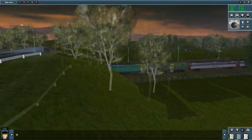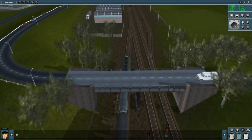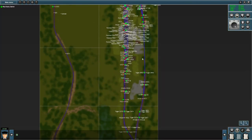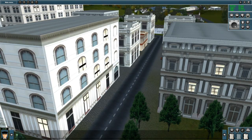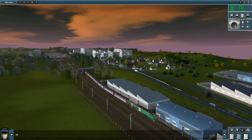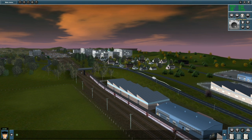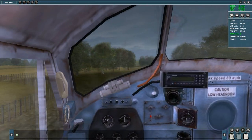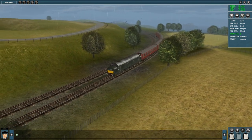I showed the different camera modes. Obviously you've got the cabin one. You've got the one where it's kind of fixed behind your train. You've got one called Tracking — that's where I like it, it's kind of cinematic. And also you have a free roam thing where you can just follow it around. Trying to do a train race.